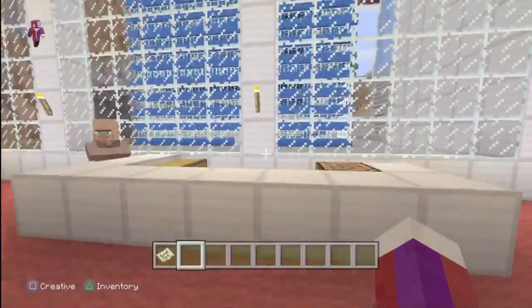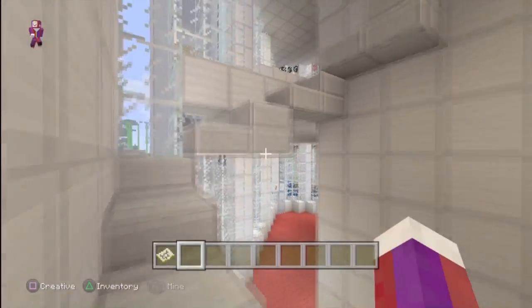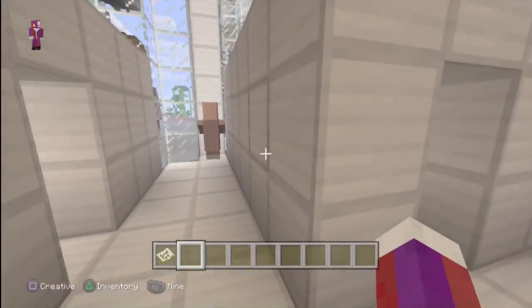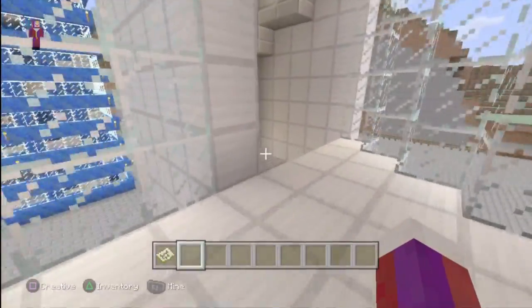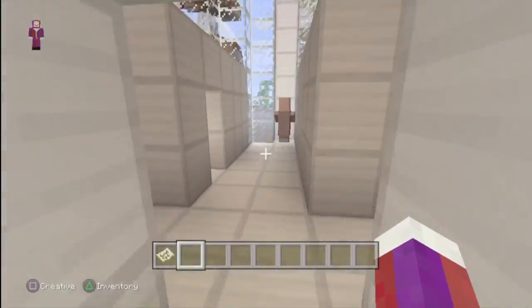This is the workstation - this is where the villagers work, or as I say, the people who live here in the world. This is just all areas where they work and whatnot - their little work areas.